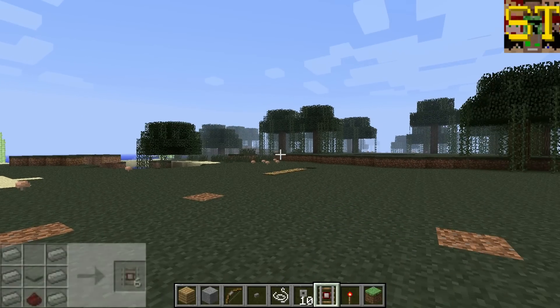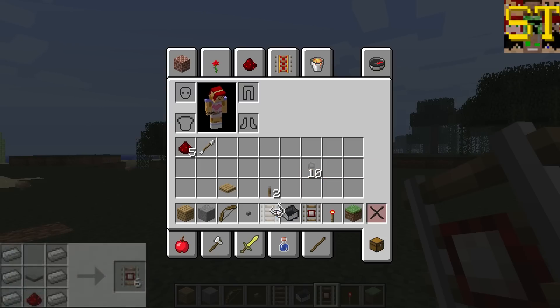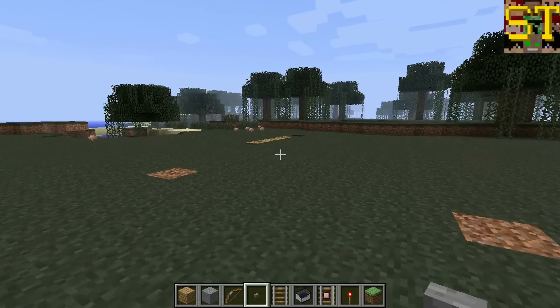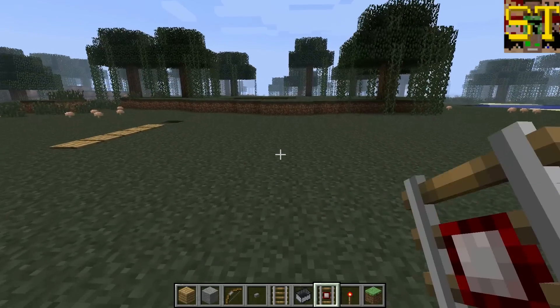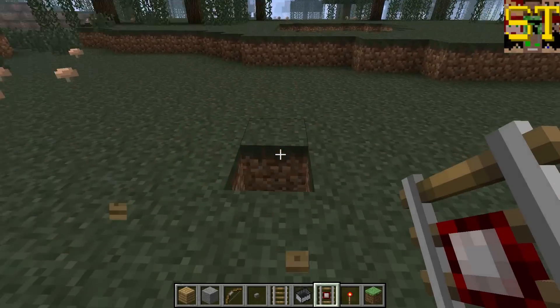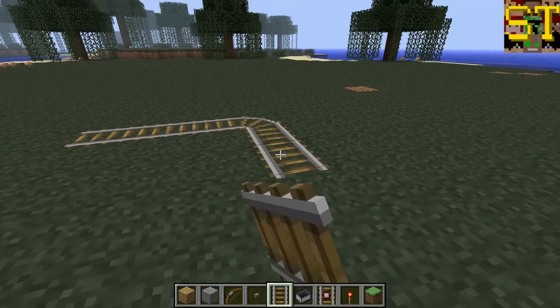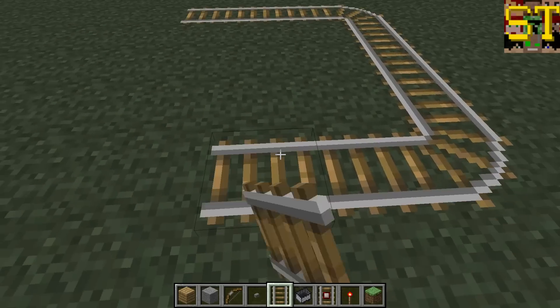The next one is the detector rail. Setting up a system to demonstrate this will require a few pieces: you'll need rail, a minecart, and a detector rail to even begin using this. We'll lay out a simple circuit of rail here.